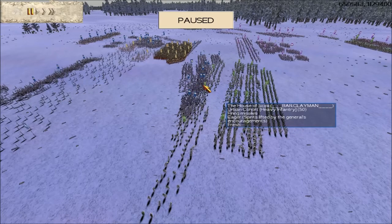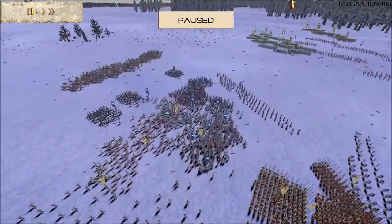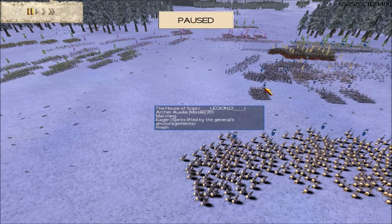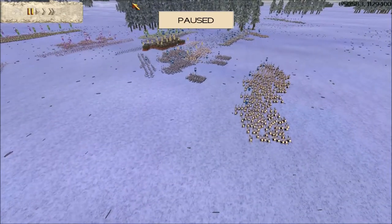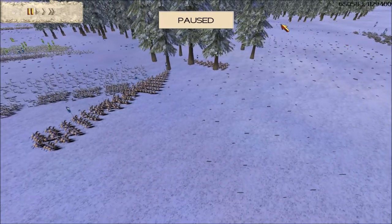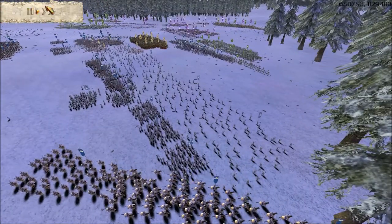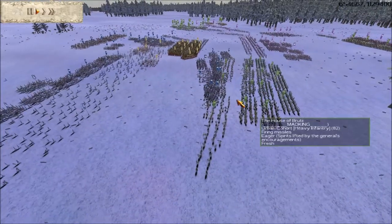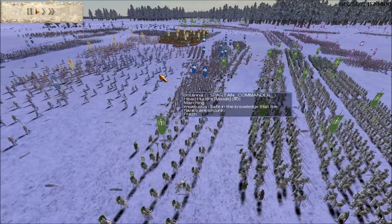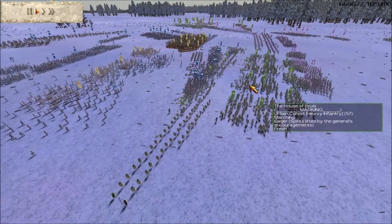I'm bringing my head hurlers forward to bombard the enemy Brutii infantry with effective-against-armor heads. Over on the left flank, Admiral Douchebag is bringing his Brutii troops towards Legion 22's Scipio troops. Legion has a pivotal role holding our left flank while we manage to attack on our right flank. I'm taking my chariots around the right flank with a view to charging into the engaged enemy Brutii troops, hopefully at the right time when my chosen swordsmen hit them as well.